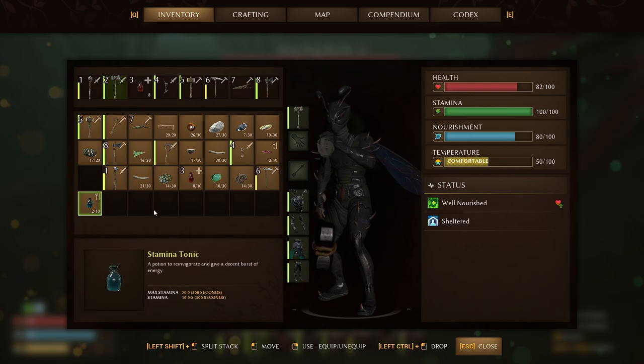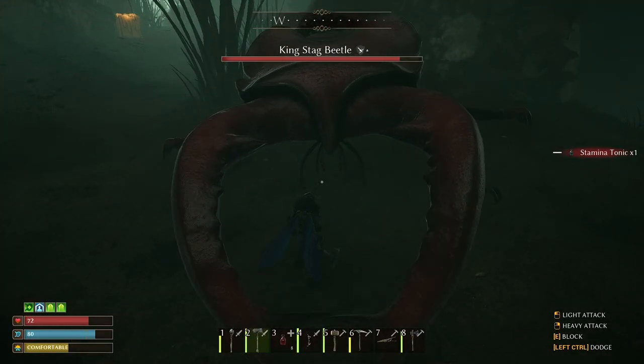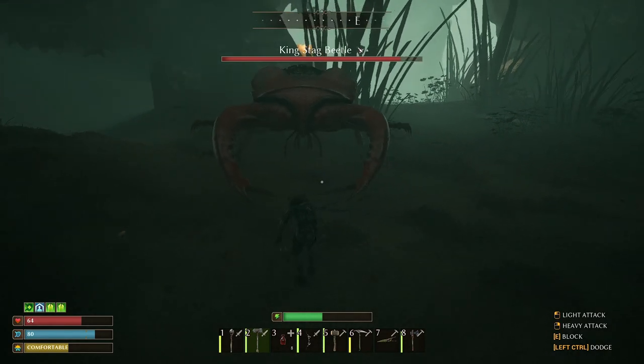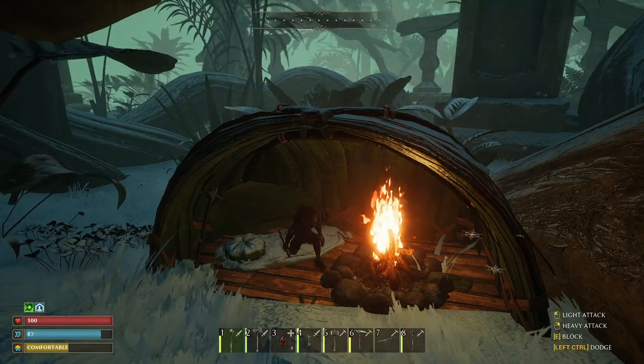Before the fight, be sure to stock up on health elixirs and create at least one stamina tonic. This will allow you to quickly restore health in battle and increase your natural stamina regeneration as well as its maximum amount. Also, set up a bed near the cave to have an active respawn point in case of failure.